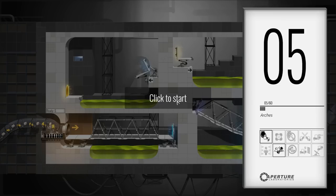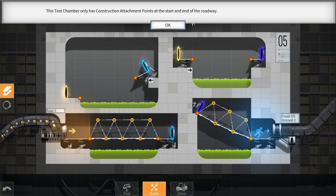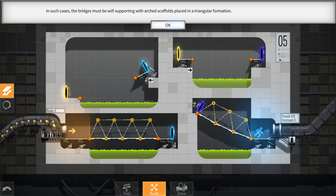Alright, next level - Level 5, Arches. This test chamber only has construction attachment points at the start and end of the roadway. In such cases, the bridges must be self-supporting. We're going to make triangles, placed in a triangular formation. Simple enough - I've done this enough times to know how to do it. I could actually probably go a little crazier but let's not get too crazy - I don't know how hard this game is. So we're just going to do some nice triangles here - fantastic triangles!